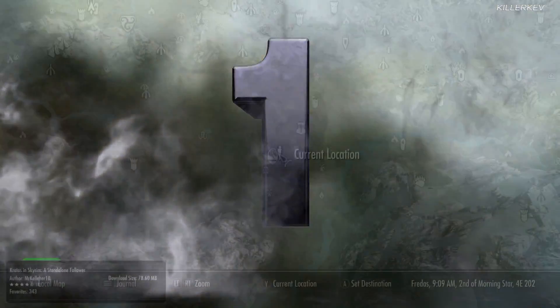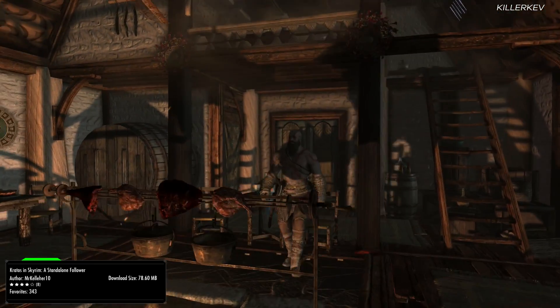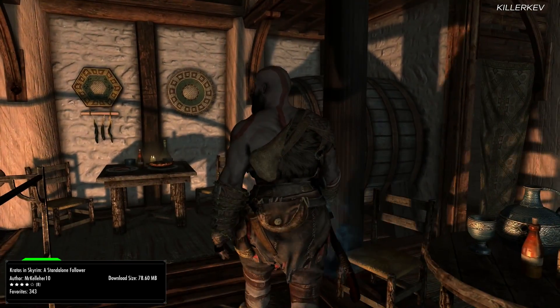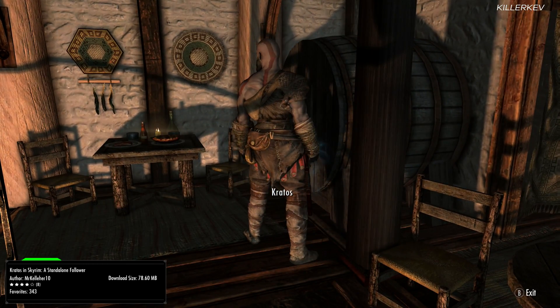Kratos in Skyrim — a standalone follower, coming in at 78.6MB. This is going to be a high texture resolution and beautifully done Kratos as a standalone follower within your game. The location of this particular follower is going to be in the Drunken Huntsman within Whiterun. He starts at level 5 and will level up with the player all the way up to level 1000.